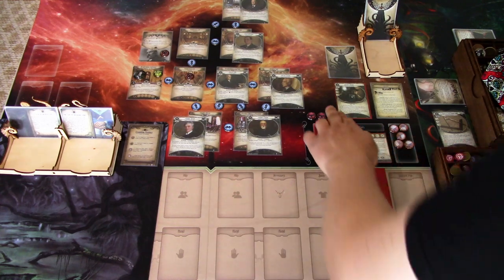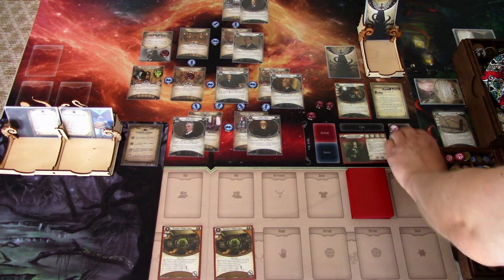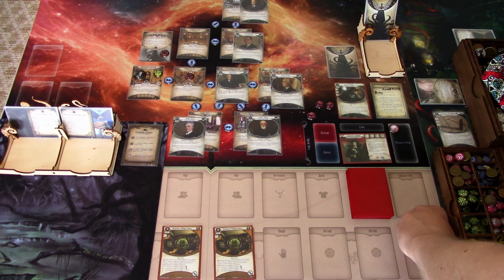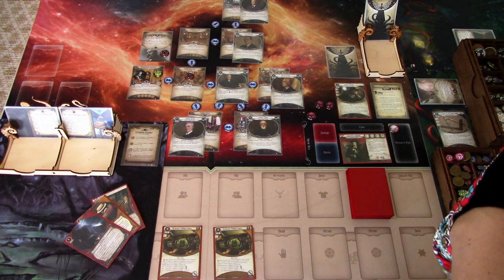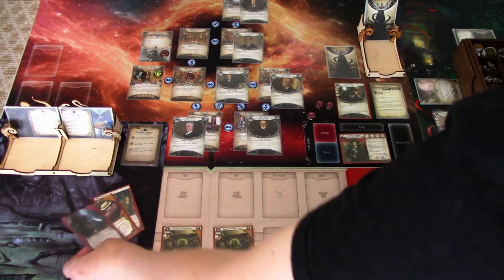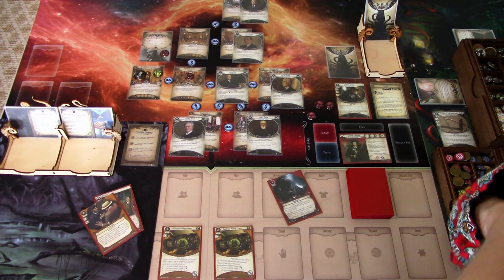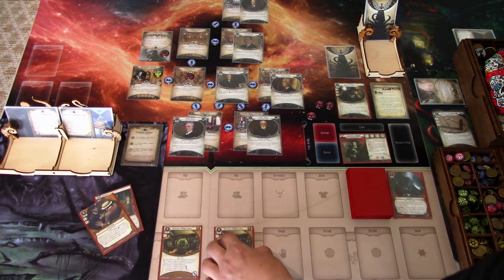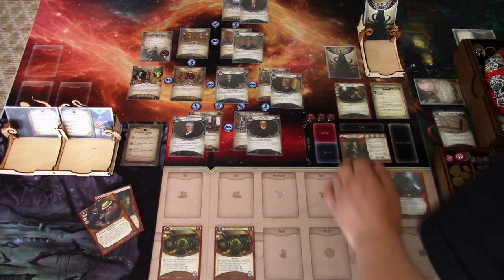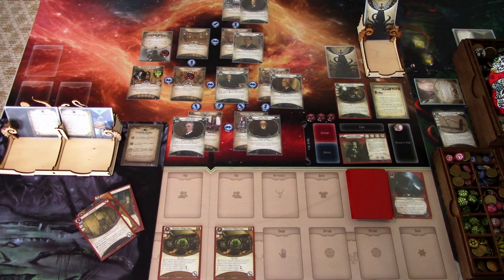The double action here is to play both of the Hawkeye Folding Cameras and then investigate using Winging It. We are investigating five versus two. Auto fail, of course. It was too good to be true. Nothing else to do, so we'll go to upkeep — we draw our keyring and gain a resource. That is round one.